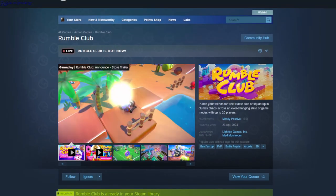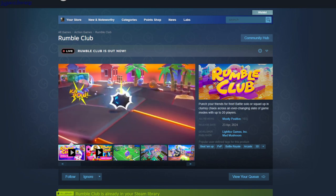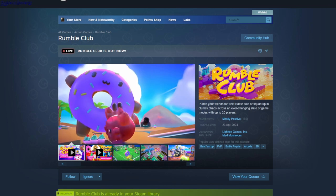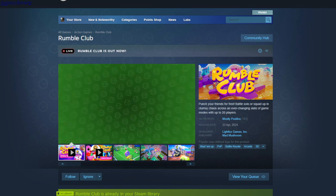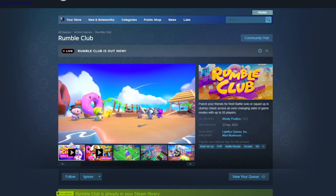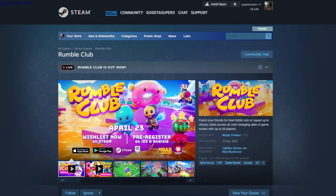Rumble Club — this is a battle royale that can also be played in squads. There are tiles that disappear over time until only one tile is left, and there are lots of power-ups. The goal is to knock everyone off the platforms and be the last one standing to win. It's a free-to-play game.